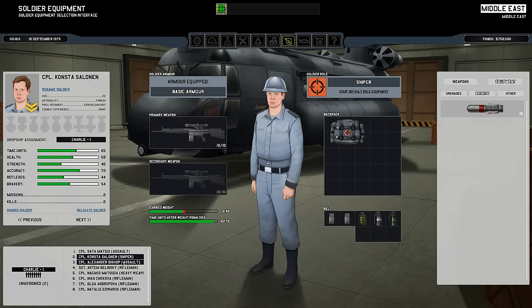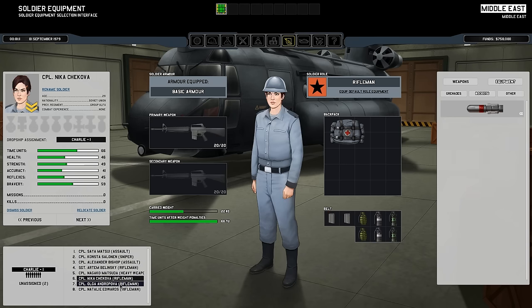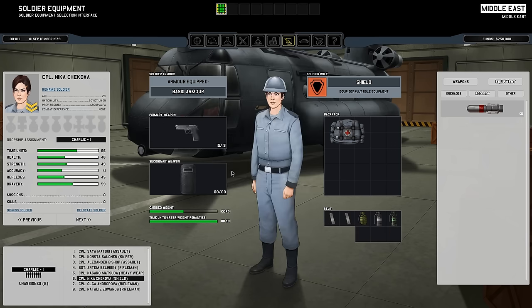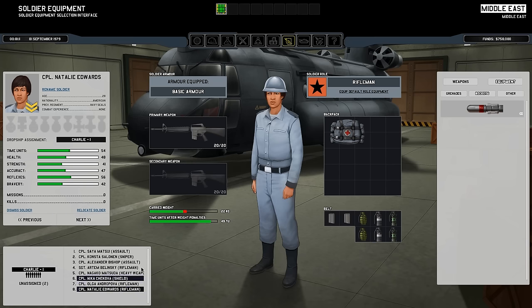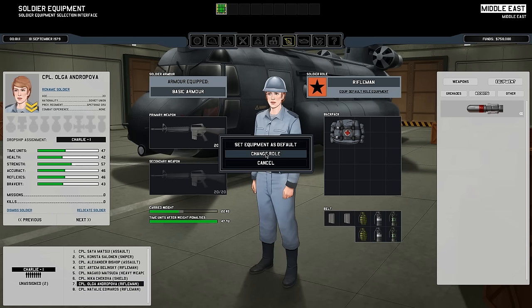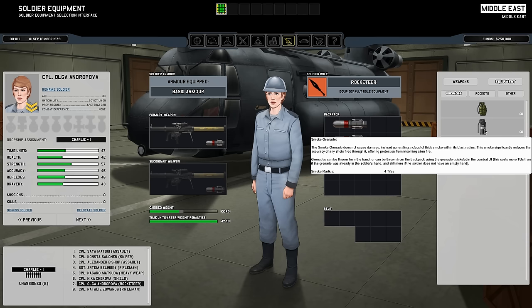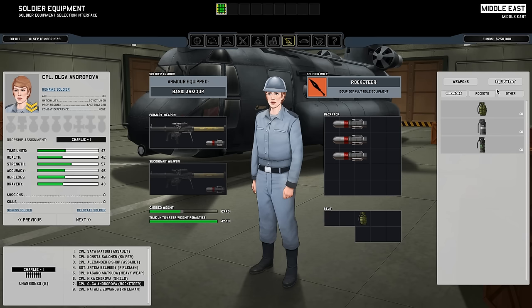What I'm going to do is change one of my riflemen here — this one has a lot of time units. I'm going to click this little star, change role, and then you have a variety of classes to choose from. I'm going to choose shield, because the shield is a very useful class. Using the combat shield, the shield class can provide cover for your soldiers. I'm also going to add a rocketeer, which is another very useful class, as the rocketeer allows for blasting up cover and alien ships.